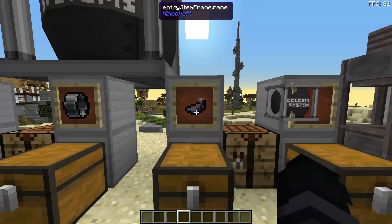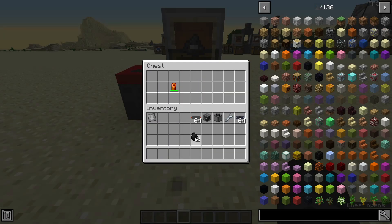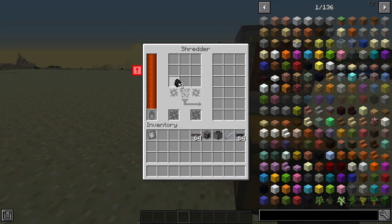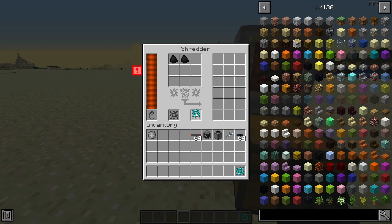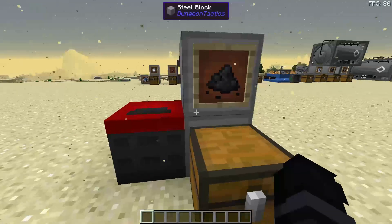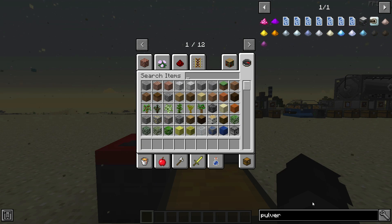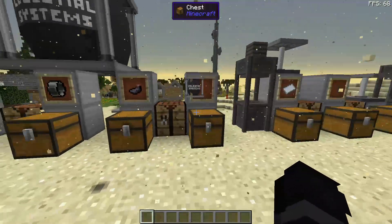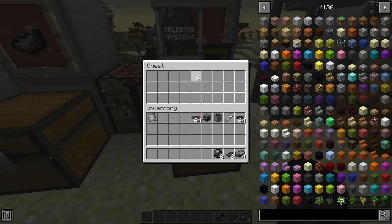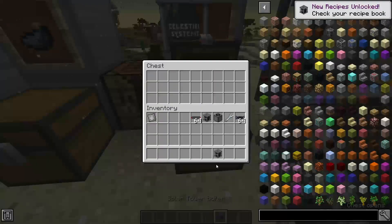We need some kind of black dye. I use ink sacks, mostly because I usually live near an area where squids are. However, if you do not live near squids, you can use two coal dust — you need a power source and shredder blades to process it. Using all of these together, you can then make the solar tower boiler, just like so.